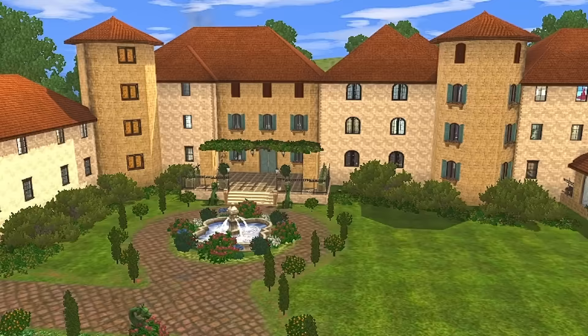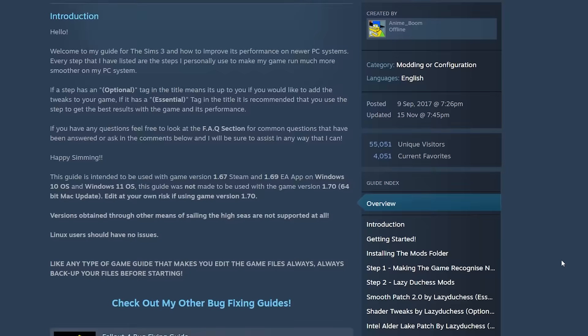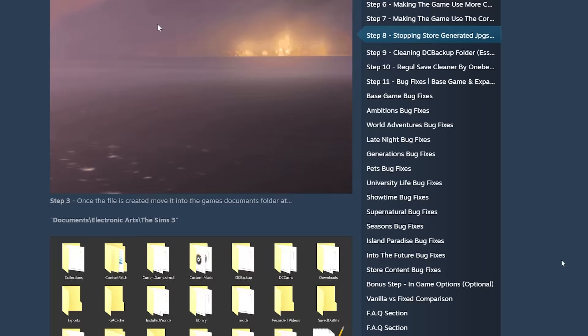We're going to start with the holy grail of Sims 3 performance canon: The Sims 3 Performance and Bug Fix Guide. This is a guide that everyone who wishes to play The Sims 3 in this day and age — regardless if you play it on Steam, the EA app, Origin, whatever — should follow step by step. It'll be the first link in the description.